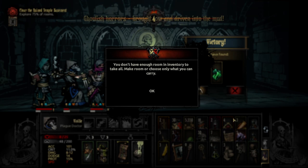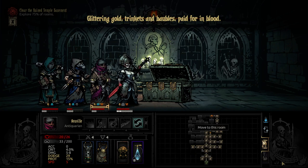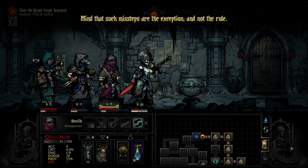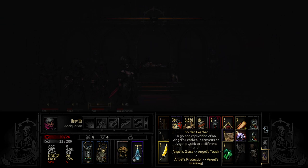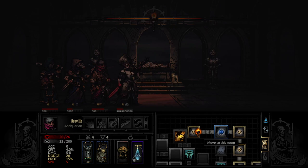We haven't been using the bandages — they can go. Use the last key. Glittering gold, trinkets, and baubles. That links up, so let's just go here and then we can kinda backtrack. Mind that such missteps are the exception and not the rule. Got more of these — maybe I should've tried using Golden Feather on it. I don't think I was supposed to be able to go there, but I'm still gonna go through these because I think I saw a hidden room there that it tried to show me.